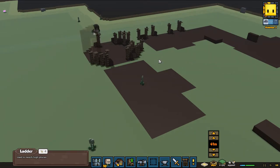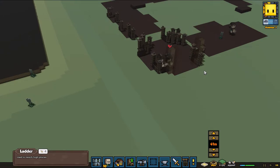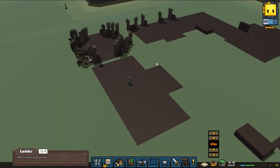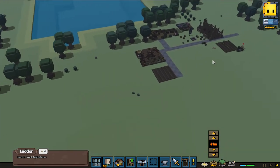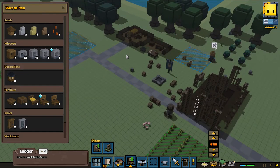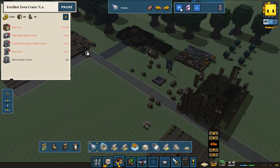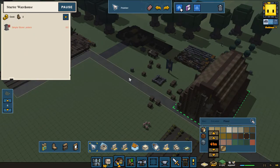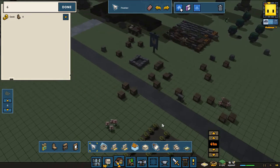I wonder how much wood they need - if I show you that it would spoil it. I'm definitely going to destroy that one - it's not helping at all. This one needs more wood, more crossbeam - wait, no, that's the one we're building. This one needs simple lanterns - we're not going to build that, we're going to destroy it. That's how you destroy a building.